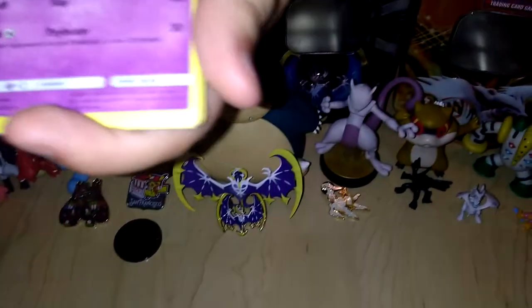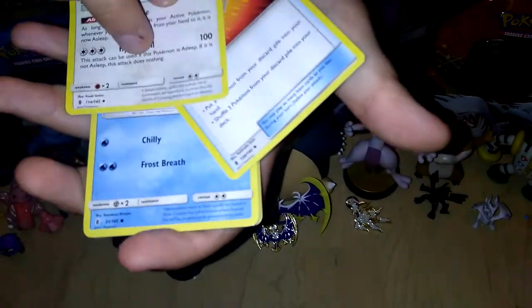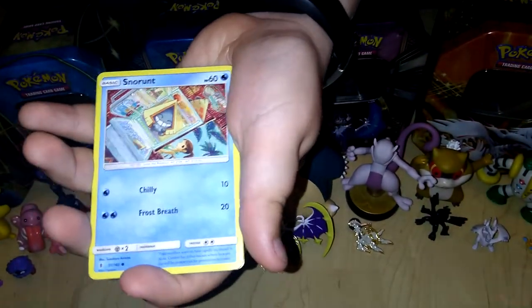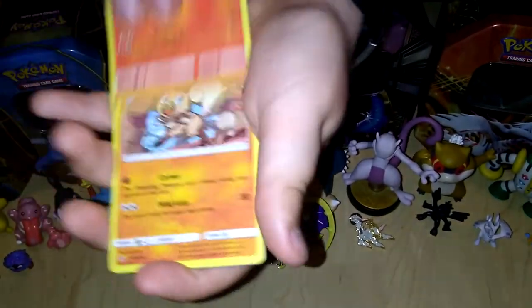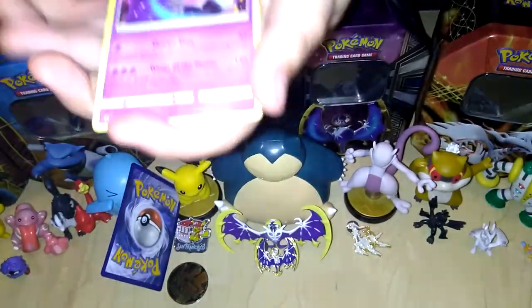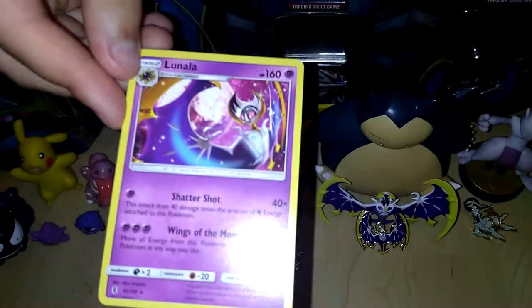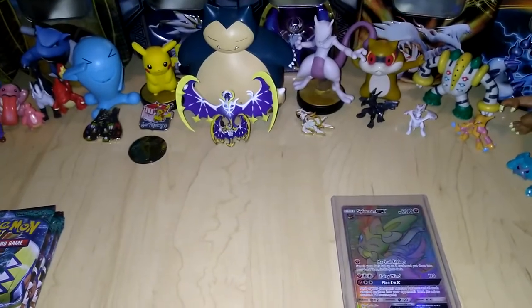Energy, got the Raichu. Komala. Oh, I forgot about this — the Rescue Stretcher. Snorunt, Snorunt, Snorunt. Cyndaquil. Rockruff. Trumbeak. Machoke. And Lunala! Lunala — that's pretty cool. I like Lunala. Lunala's nice. It should look like a holo but it's not. Okay, let's get into the next pack.